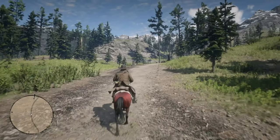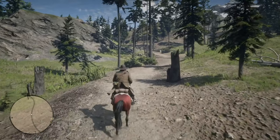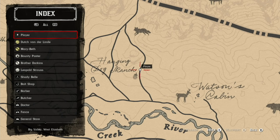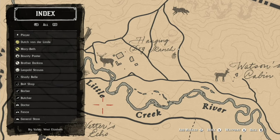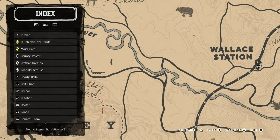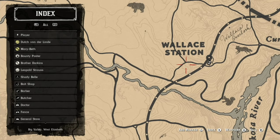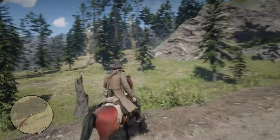And you're thinking, wait a minute, a grizzly bear is a pretty big animal, and using throwing knives and trying to kill it is really difficult. Well, yeah, it is. First of all, I'm going to show you where a spawning point is for the grizzly bear, and it's right here, just northwest of Wallace Station.